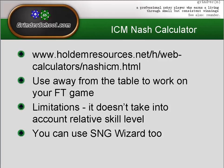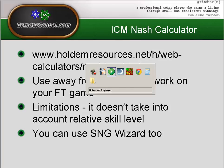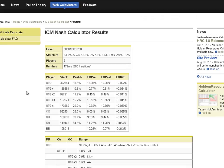You can also use Sit and Go Wizard — let me show you that now. This is Holdem Resources. I've taken a particular hand using the structure for a 180-man. The stack sizes are larger than a typical 180-man just for ease of demonstration. In Sit and Go Wizard you can click a button that says 'Send to Nash Calculator,' which makes it really easy. Or you can manually enter the structure, the current level, how many players are left, and all the stack sizes, and it will spit out the equilibrium solutions for you.